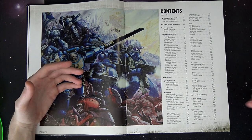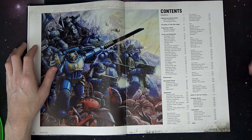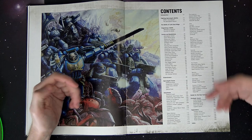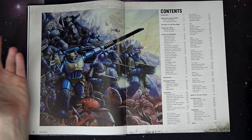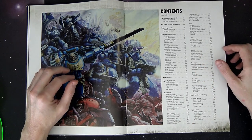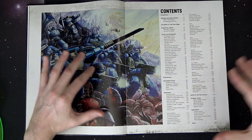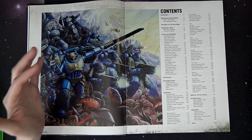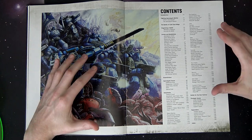Games Workshop's site used to actually have a lot more functionality — there were forums, content you could download. They would put stuff out pretty regularly where somebody would come up with a new conversion and they would highlight it. They can't do that these days because of the IP issues, the Chapter House thing. But back in those days, they could slap some official stuff on it and be like, it's kind of ours. Times change.